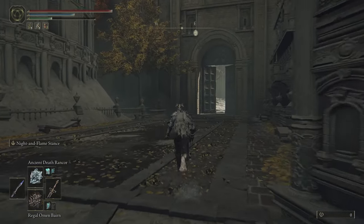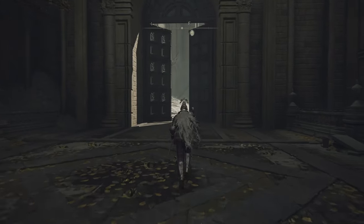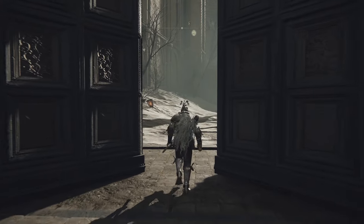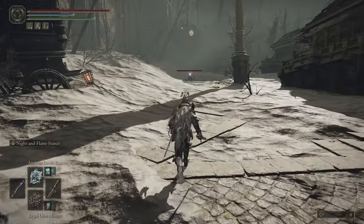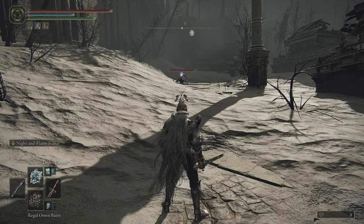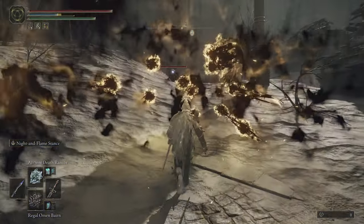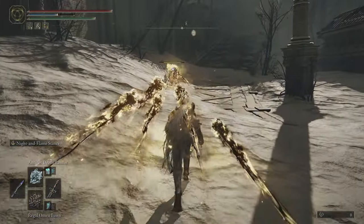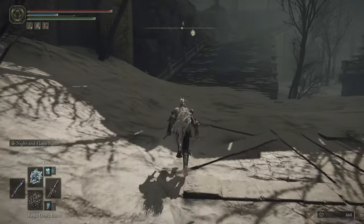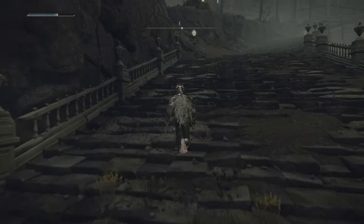I don't think you need any stats like intelligence for it either, but it does scale with intelligence and faith, so the more you have the more damage it does. We've run through here — just go up that main road through the main gates, which should open if you approach them after defeating the Omen King. And there it is — the Regal Omen Bairn. On Xbox, once it's in your hot slots, just hit square to use it.